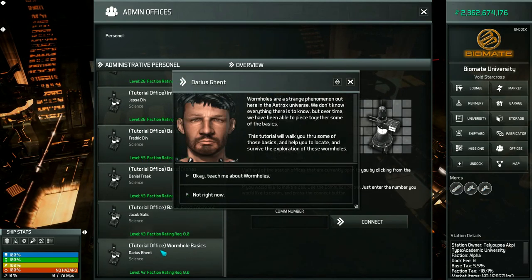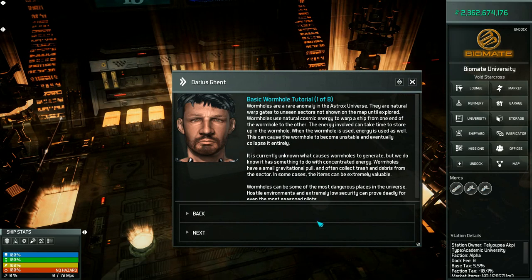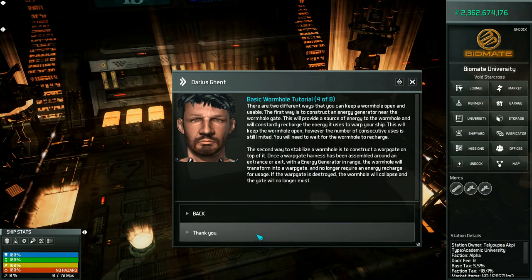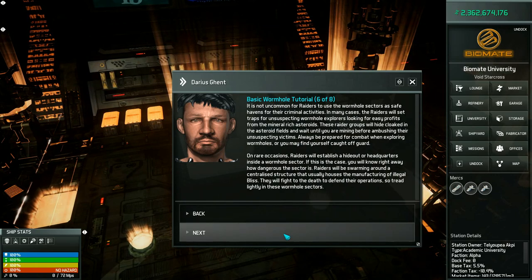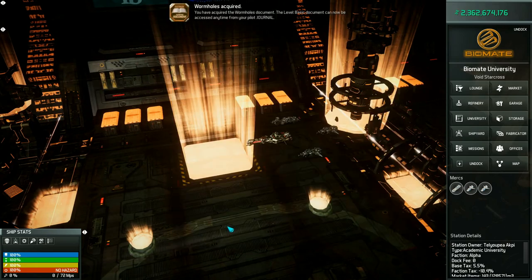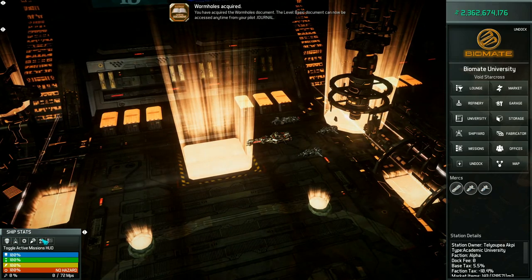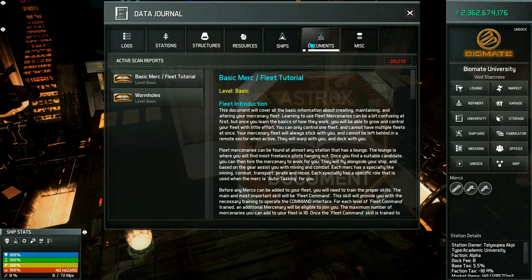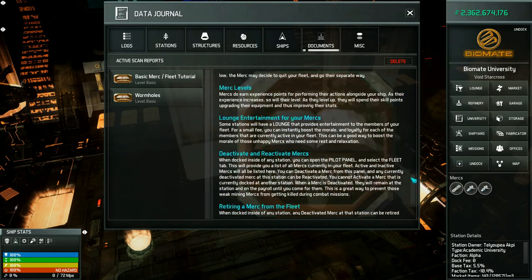You can see there's a tutorial for wormhole basics, and you can go through it to learn all the ins and outs of how wormholes work. Once you get to the end, he will give you the document — just like fleet mercenaries worked. Jump into your journal, go into documents, and you'll see wormhole information there, giving you access to all of that whenever you need.